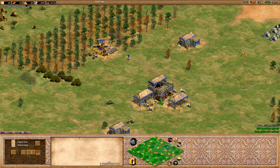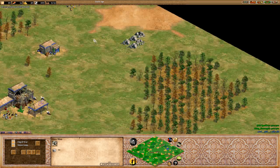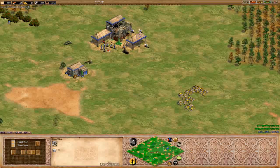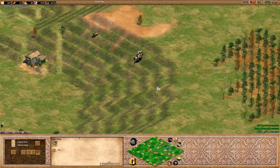I actually wouldn't say nice, just looking at it quickly. The berries are along these trees, which is a bit concerning because it means there's going to be very little surface area there. However, it shouldn't be too bad if he plants the mill right there. He does have a back gold and a back stone, which is quite nice, and he'll actually be able to wall that off if he wants to.